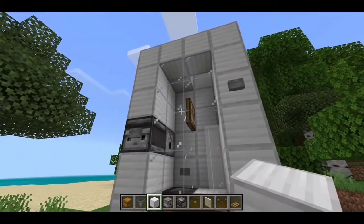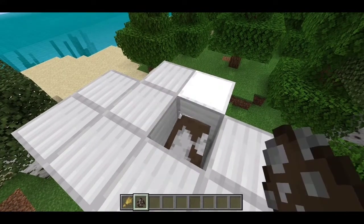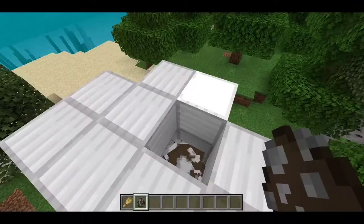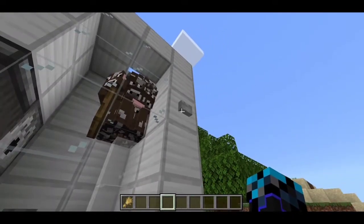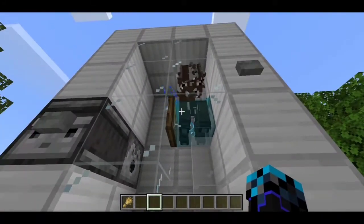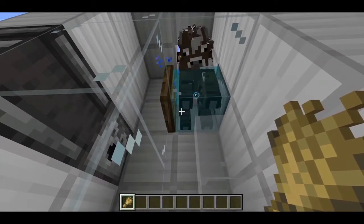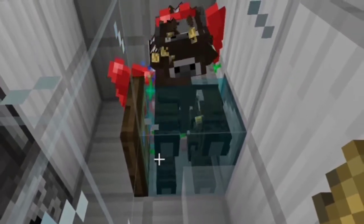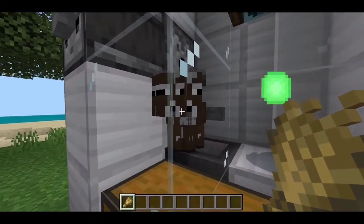We're pretty much done with the farm. Now all you need to do is get a lot of cows in there — make sure it's an even number. Press this button to dispense the water, then grab a lot of wheat and just breed your cows.